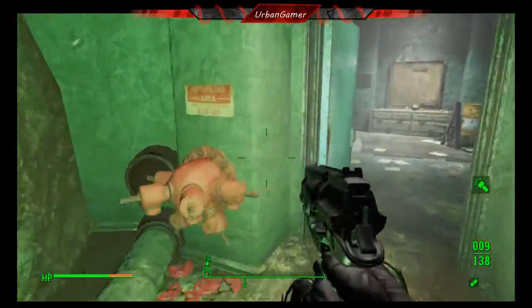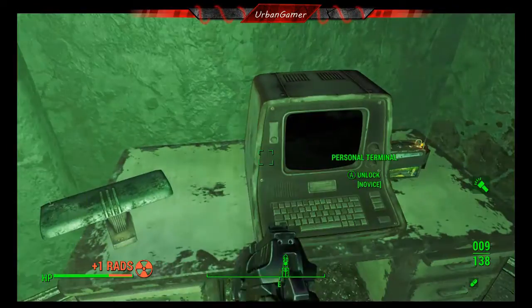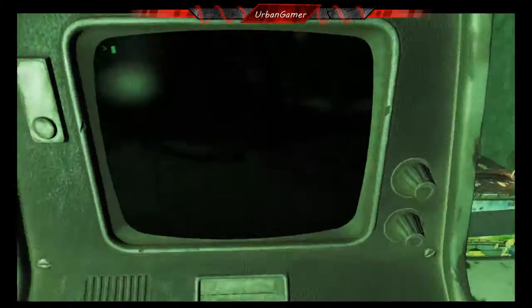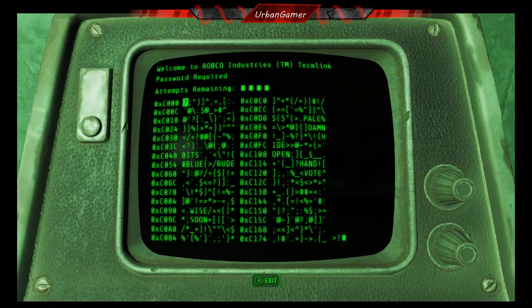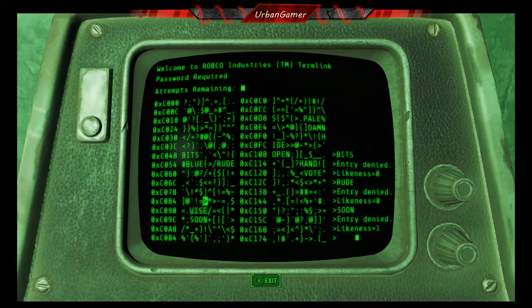I'm sure there's a storyline behind it somewhere. Is there a terminal? Let's have a look. If there is and it needs to be hacked — I'm not hacking it. Perhaps it does need to be hacked. Zoom right — and that's a 1. I need to try and find the tries reset.